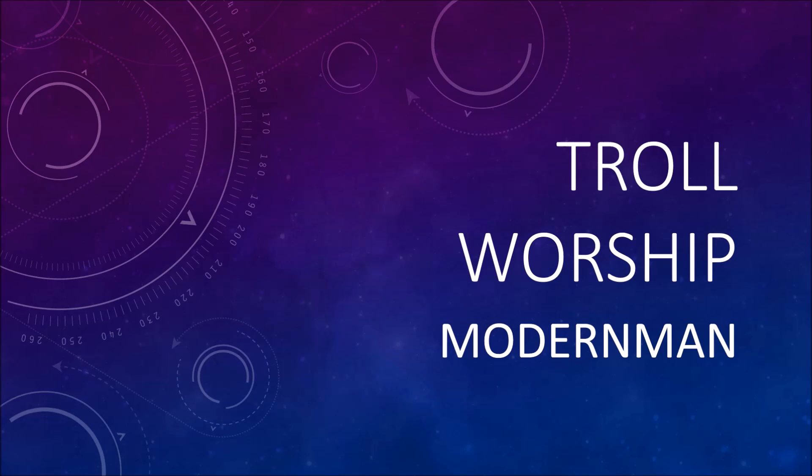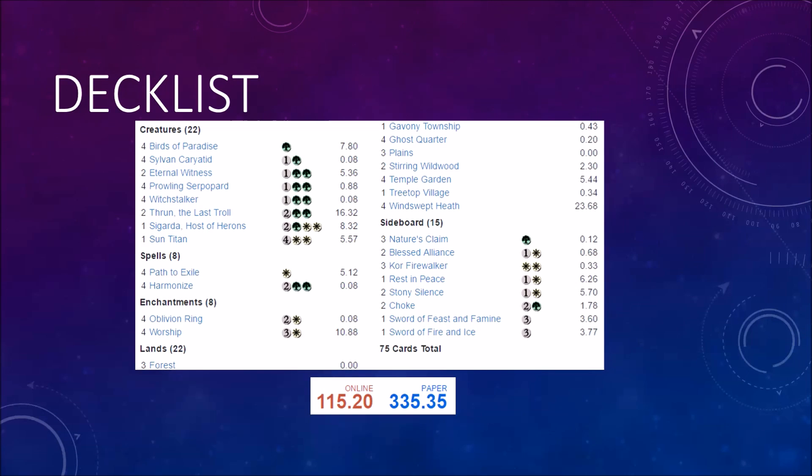First of all, here is our deck list. This is a semi-budget deck, depending on your parameters for budget. I consider any deck less than a hundred dollars for Modern to be budget, and less than around 125 a semi-budget deck. The deck's really not that expensive. The most expensive cards in the deck are Thrun and the fetch lands. You don't even need fetch lands - they're just nice to have - but Thrun is the most expensive card.